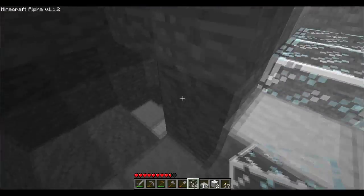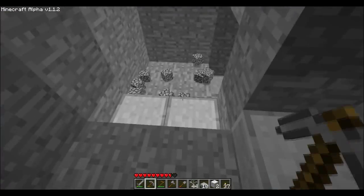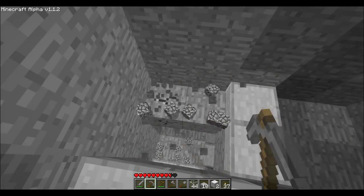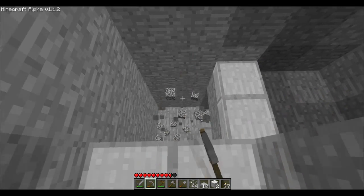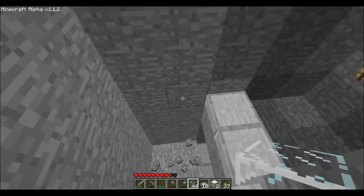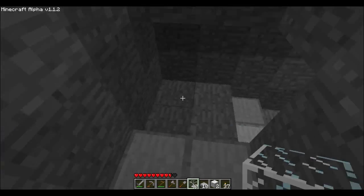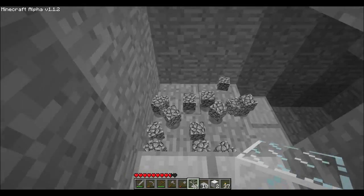Be careful when placing glass because if you place it in the wrong place, you can't pick it back up — when you break glass with any tool or your hand, it shatters. Rather than dropping something you can pick up, it just disappears. So make sure you carefully place each block because if you put it in the wrong place, there's no getting it back.